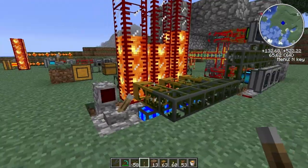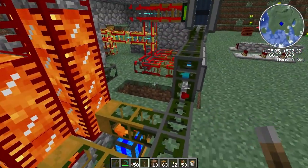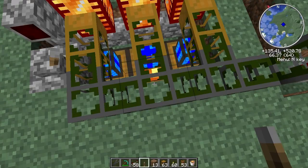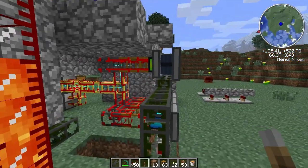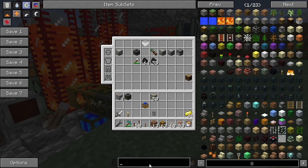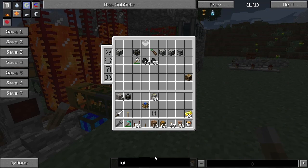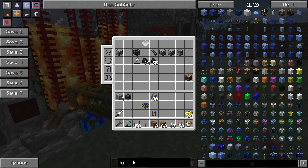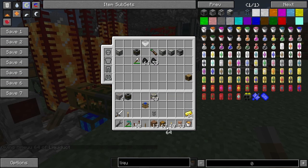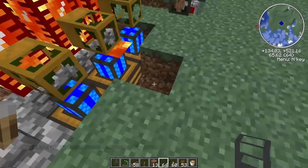I want to show you a different way to move liquids and energy around using the Thermal Expansion mod. This is a really easy and less resource-intensive way of making pipes for your machines. What we have to do is make these things I like to call — and that are called — liquid ducts. So what we've got here is basically Thermal Expansion piping.